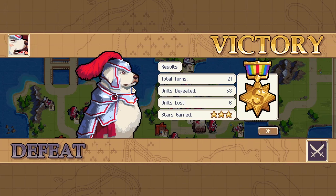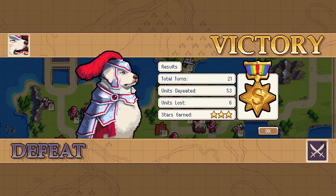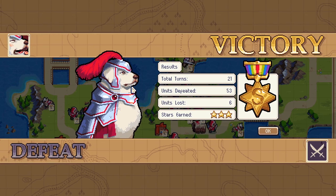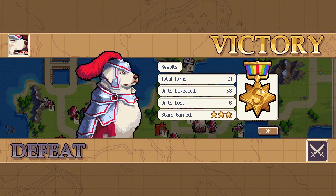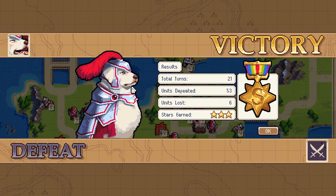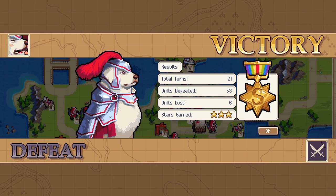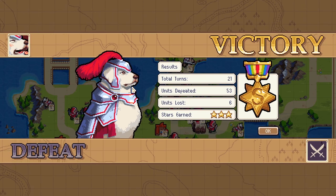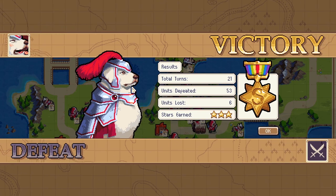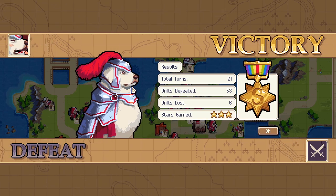I did this without spearmen, and you could too. 21 turns — I could bring that down if I did build spearmen, but this is the general sense of it: keep your units back, let them approach you, let Caesar deal with the golem, and build lots of knights, lots of mages, lots of dogs. I hope you can find success in your S-rank journey too, and I'll see you in the next side mission.